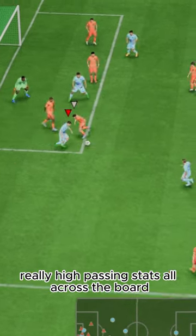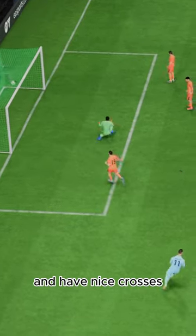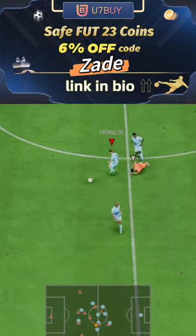Passing was great. Really high passing stats all across the board allowed him to play great through balls and have nice crosses. Use code Zade for 6% off at U7.